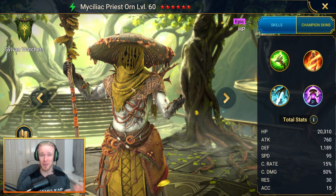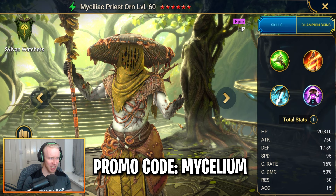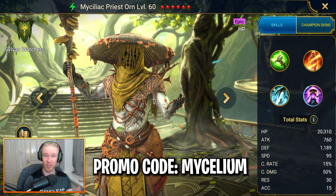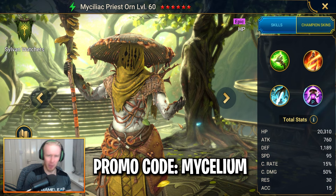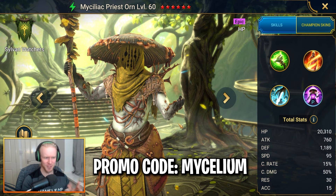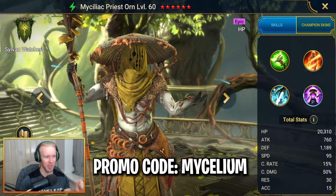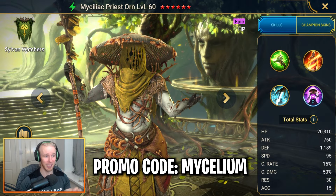With the beginner promo code 'mycelium' you can actually get Priest on completely free on a brand new Raid account. The promo code for Monkey King is also still active so you can get Sun Wukong for free, but if Sun Wukong ever becomes unavailable then Myceliac becomes a very very good beginner promo code to enter on day one of a new account.